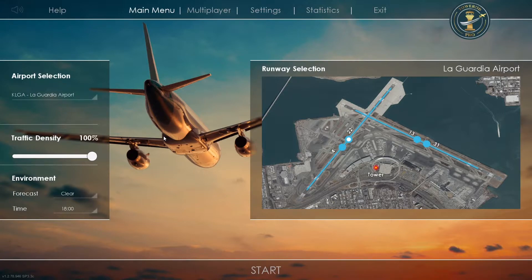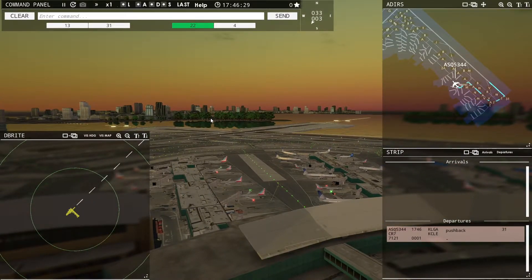Today we are going to be at New York's LaGuardia International Airport, which is located just a bit outside of New York City. Of course, there are three main airports that service New York City: John F. Kennedy International, LaGuardia, and Newark International — Newark being the farthest away from actual Manhattan. LaGuardia is a smaller airport, and as you can see, it has two runways that intersect. We'll talk more about the airport when we hop into the game.